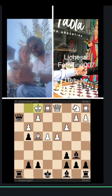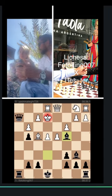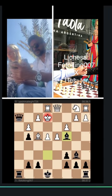He runs from this square. How can I prevent that? By controlling the light squares, right? So I go here, check, then if he goes — great, okay, all right.